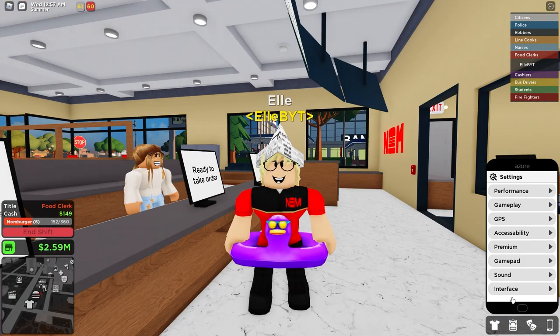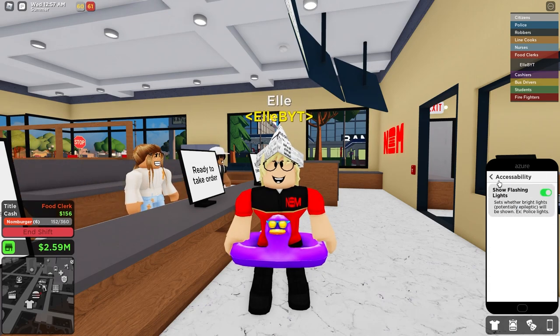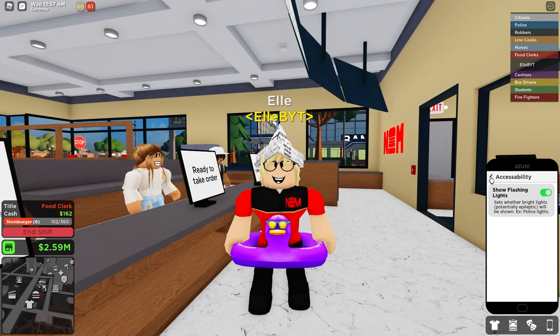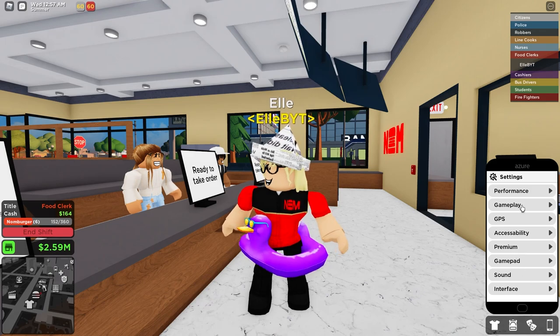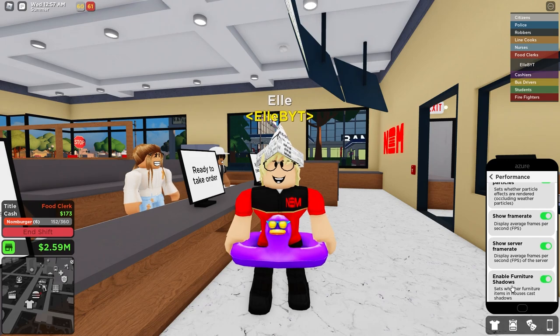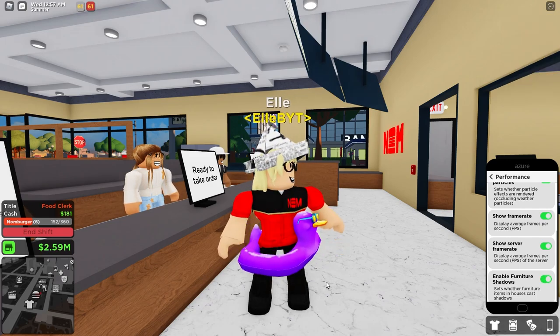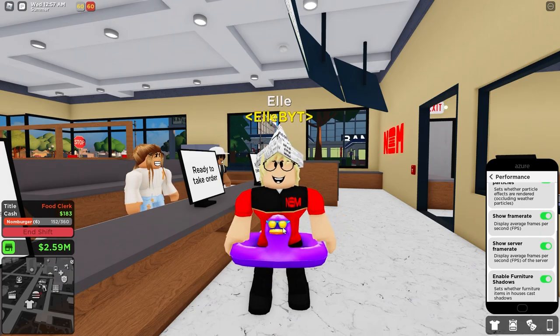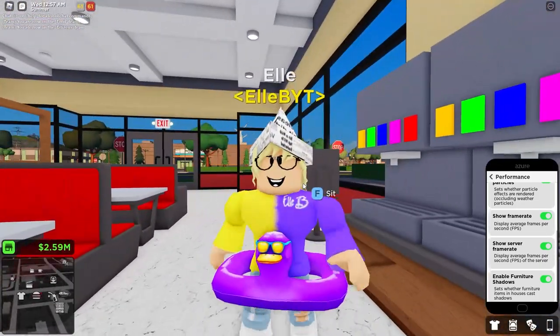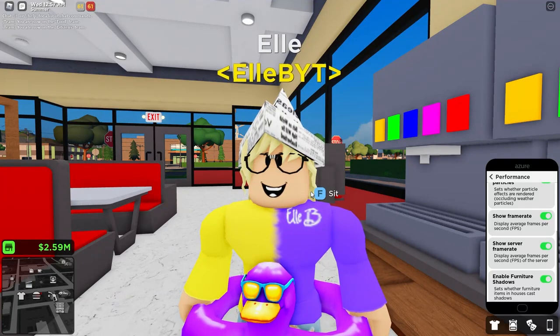There are some new settings in the app update on the phone - it looks much, much better now. There's a setting to disable and enable potentially epileptic flashing lights, such as police lights. You can show house furniture shadows, which is absolutely awesome. You can enable furniture shadows, which is going to make builds ten times more pretty. It's so good with the shadows, especially custom houses, because of the light coming in.